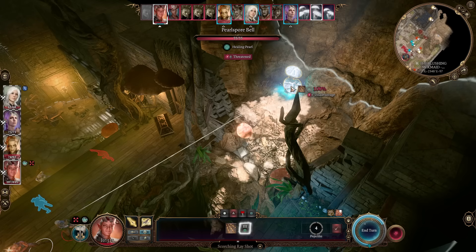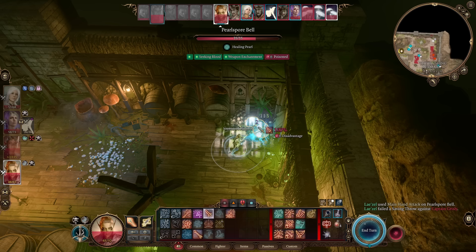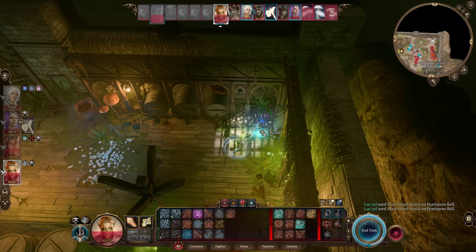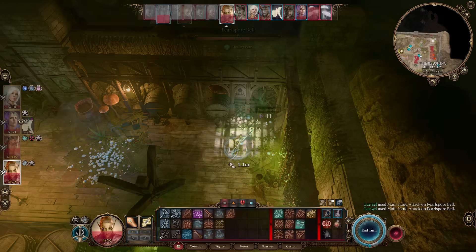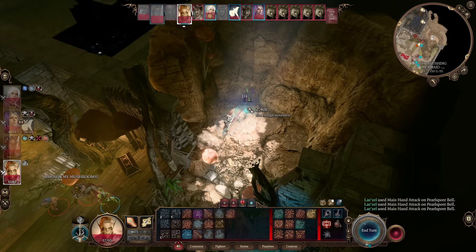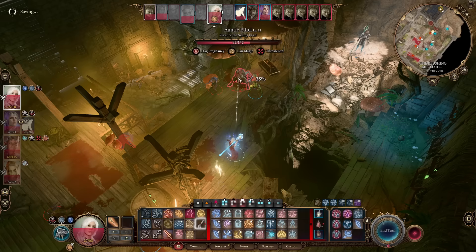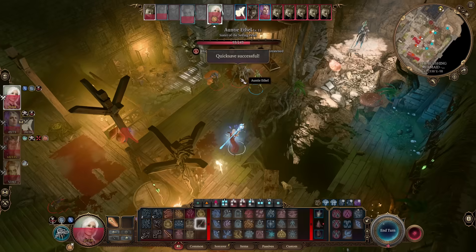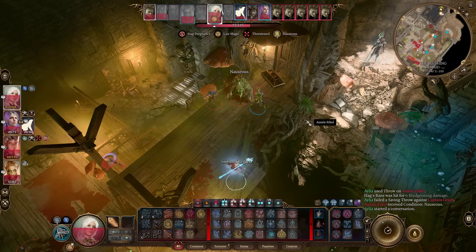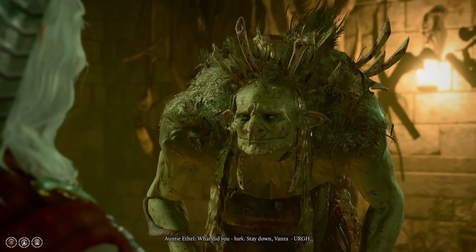Step one in beating Ethel: kill the three healing mushrooms around the room. This is what lets a hag revive from seemingly dead over and over — they use these mushrooms as a source of the magic that lets them do that. So first, kill those three. Once they are dead, we want to use the Hag'sbane we prepared on Ethel herself. Make sure it's the real one and not a clone, and save beforehand because missing this would be very sad.